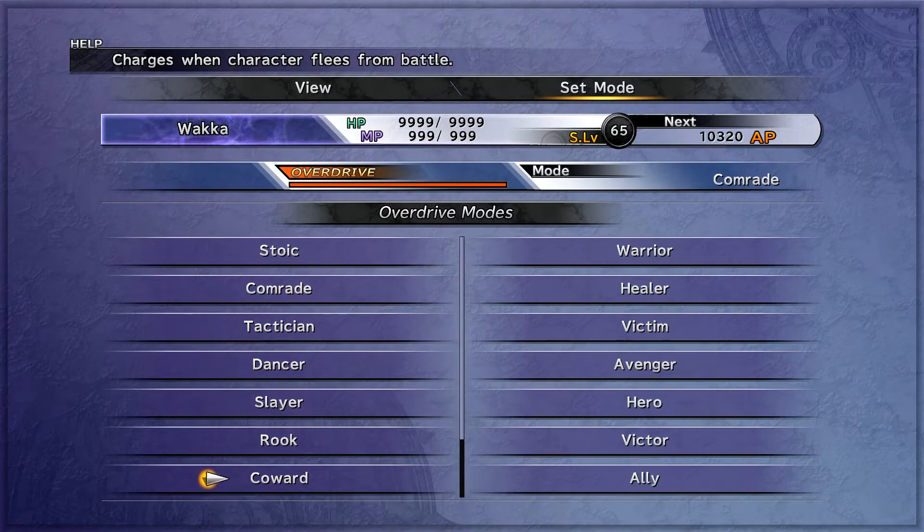Next up is Coward. It charges whenever your characters flee from a battle, and when you do that it increases your overdrive gauge by 10%. Not my favorite. I actually did not learn this, even though I'll freely admit I fled from quite a few battles. In order to charge this one, Lulu, Kamari, Riku, and Wakka all learn it fairly quickly at fleeing 100 battles. Tidus learns it the slowest — probably because he has flee from early on — needing to flee from 300 fights to learn Coward.